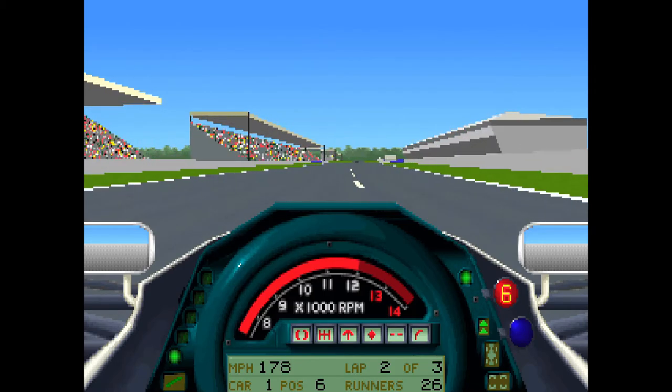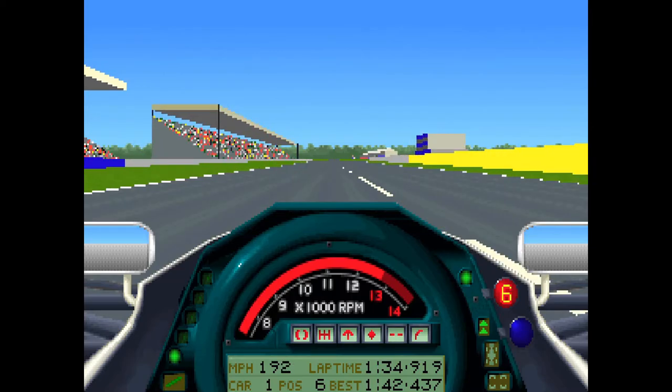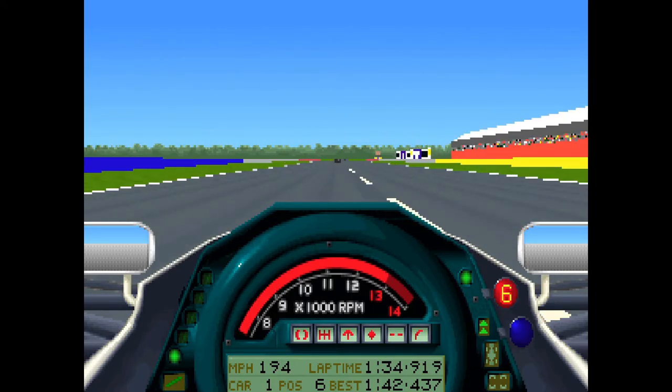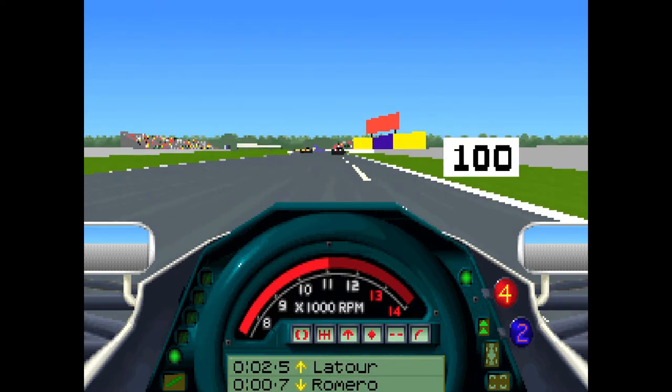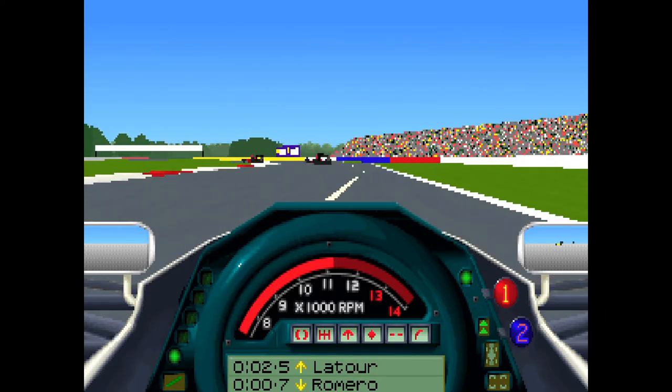There's also a yellow line — that's the pit stop. If your tires are wearing out or your fuel is a bit low, a Formula 1 car needs a pit stop. We'll not demonstrate that right now, but that's the basics.